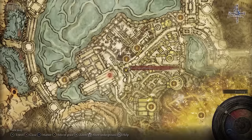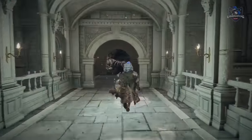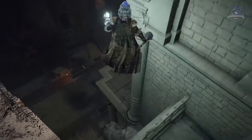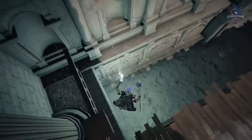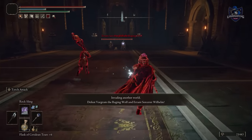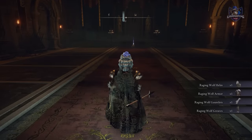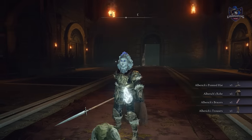Head back to the Volcanic Manor and talk to Bernal. He gives you a letter asking you to kill Bargrim and Eren in the capital city. Next to him on the table is a red letter we'll do after. Head to the capital ramparts and jump down to find the invasion — it's an easy battle with Bargrim and Eren. After defeating them you get the awesome-looking Raging Wolf armor, and Albrecht's armor is also available in this location.